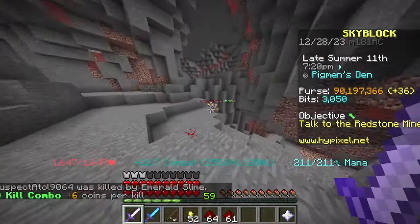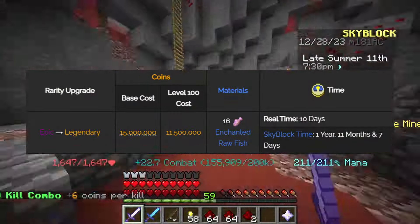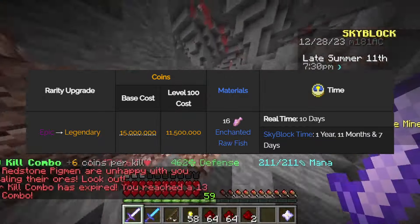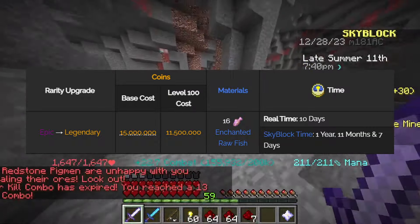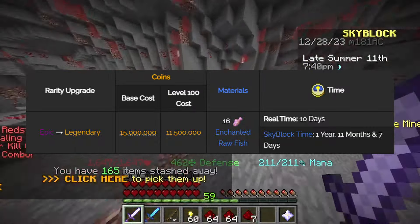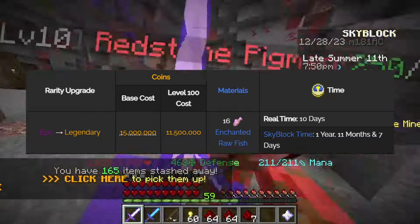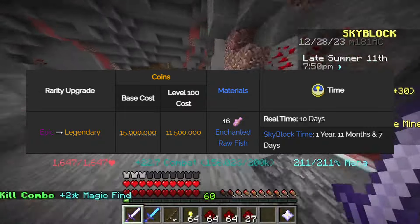Now let's talk about Kat upgrades. If you want to upgrade your Epic Turtle Pet to a Legendary Pet, it'll cost you 15 million coins. And if your pet is already level 100, then the cost will be 11,500,000 coins, plus 16 Enchanted Raw Fish. This upgrade will take approximately 10 real life days.